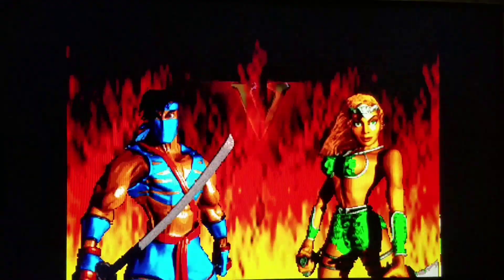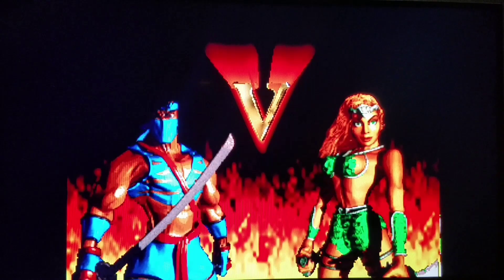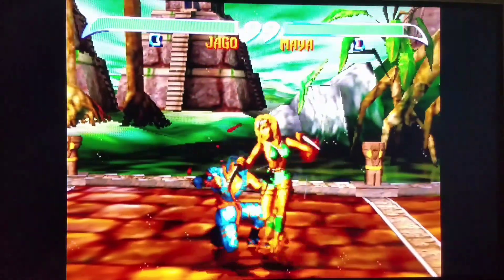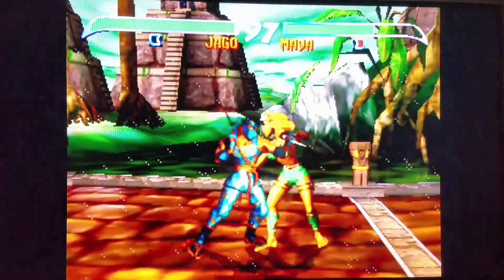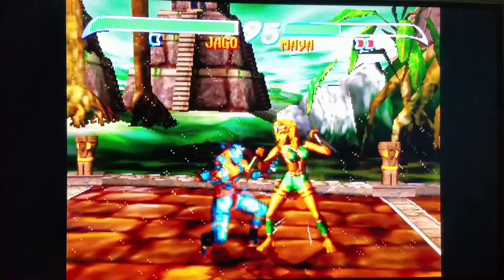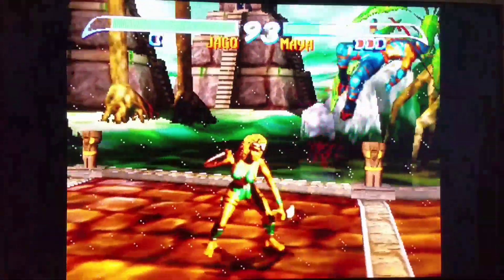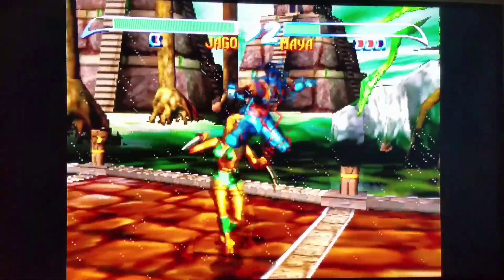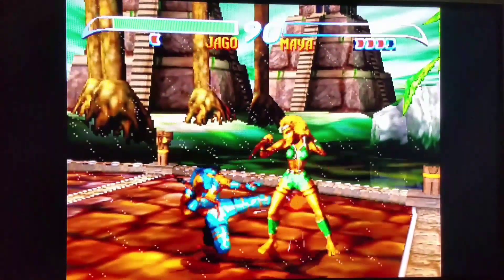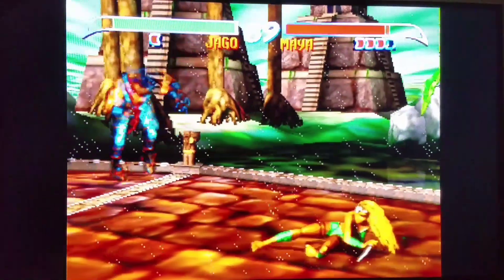We're going to start the game normally here with Jago. Things seem to start out fine, but watch what happens — we're going to have a memory leak. It's already running quite a bit better here, but watch what happens when I get to the next stage. This is going to be a problem for two-player mode, but already it's so much more playable. Watch what I have to do when I get to the second stage.